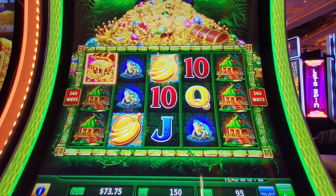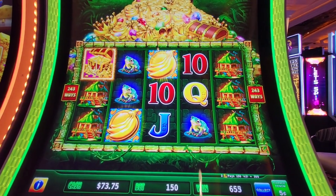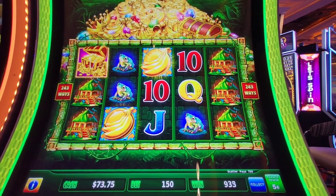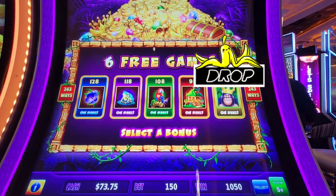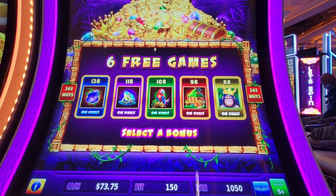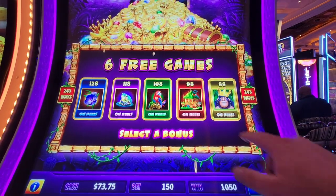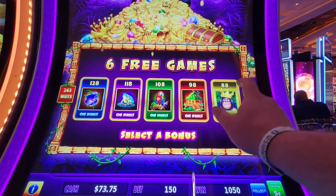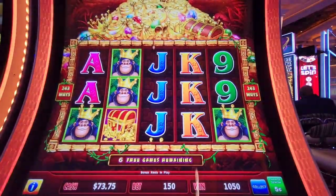Looks like we hit it guys! The bananas can act for the treasure chest — that's great. I didn't look at any of the pays, just kind of wanted to figure it out as we go. Alright, let's see. I think we're going to go big, let's just go with him and see what we can line up.